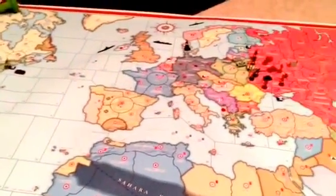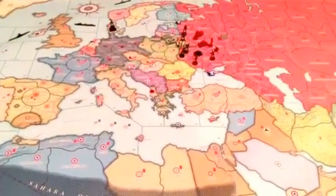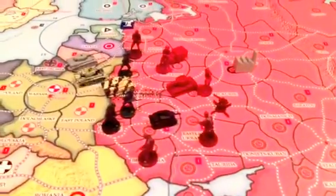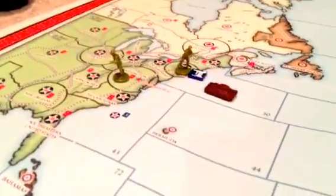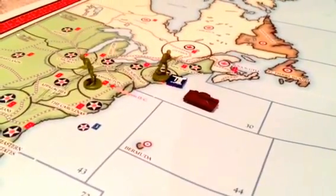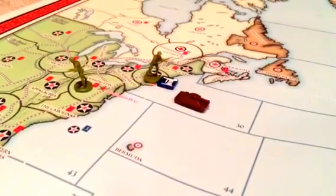We're going to talk about Lend-Lease and in this example I'm going to show you how to Lend-Lease a military unit. It's looking bad for Russia over here and so the United States has decided it would be practical to Lend-Lease an armor unit to the Soviet Union. This is something they would have purpose built during their production phase and now that it's their place units phase they're going to attempt to place it in Russia.